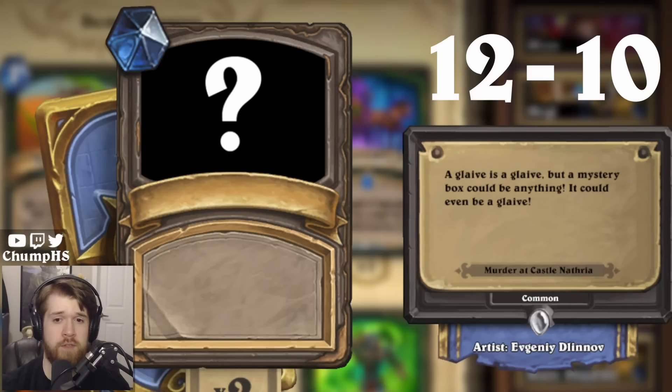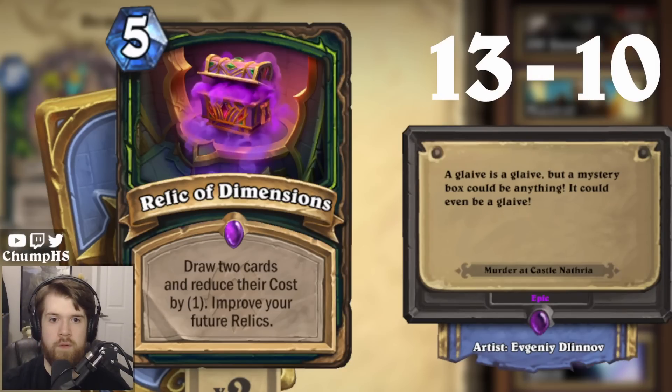'A Glaive is a Glaive, but a Mystery Box could be anything. It could even be a Glaive.' Now this could be Relic of Dimensions — it's talking about Glaives and Demon Hunters really like Glaives, right? It's not Relic of Extinction, not Relic of Phantasm, and we already saw Relic Vault. Probably not Zymox — Crixus, Bibliomite, Dispose of Evidence, Magnifying Glaive. Magnifying Glaive is a Glaive but I don't think this makes sense for it. It's gotta be Relic of Dimensions — it's a box. You could fit a teddy bear in there. I think Denathrius should reconsider where he stores his teddy bears.